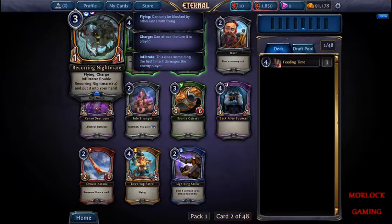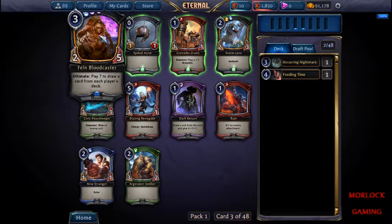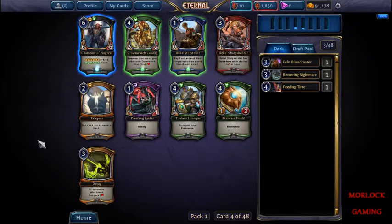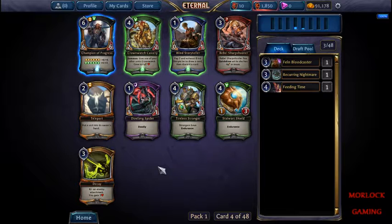The only problem with it is it gets you into two colors right away. Nice thing is we do have this guy - he's pretty decent. Let's go ahead and take him and see where we go. Wow, we have another one - blue/purple is looking pretty good. We'll take him. We can pay two and then exhaust him to draw a card and discard a card.